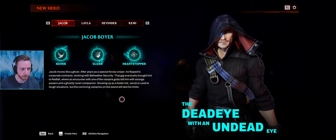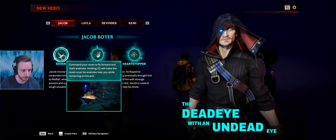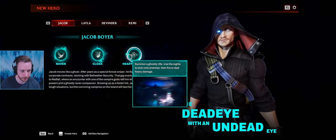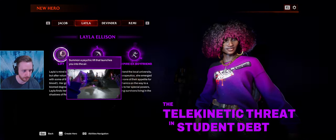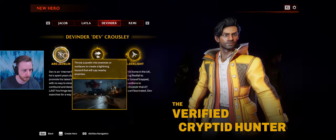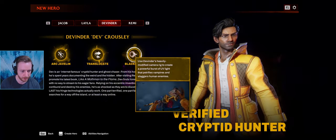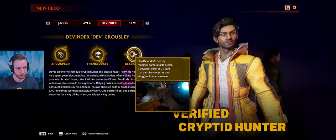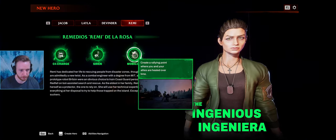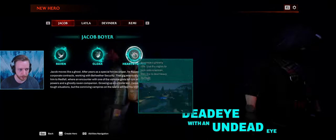First, we choose what character we want to play as — each character has different skills. This is Jacob: he has a raven you can send out to mark enemies, a cloak to turn invisible, and Heartstopper to summon a sniper rifle and take out enemies with heavy damage. Layla can lift enemies, use a shield, and summon a vampire ex-boyfriend to attack for her. Dev has a javelin that sends out lightning, a teleport, and a burst of light that freezes enemies. Remy has a C4 charge, a siren, and Mobilize, which creates a rallying point to heal allies over time. I like playing as snipers, so I'm going to play as Jacob.